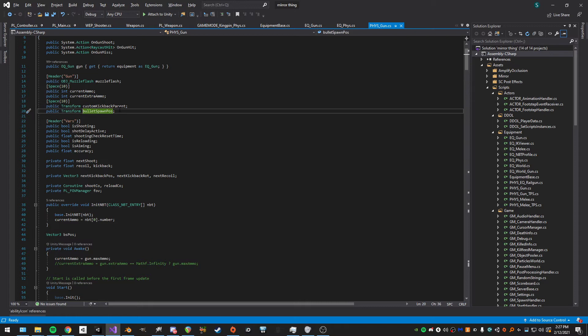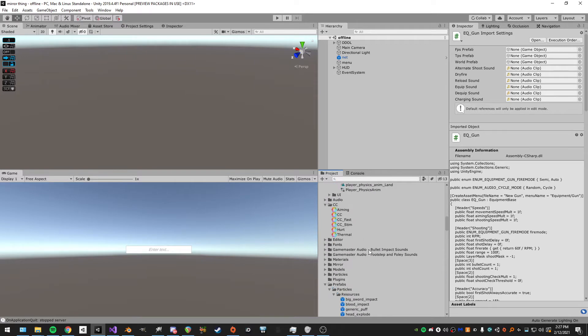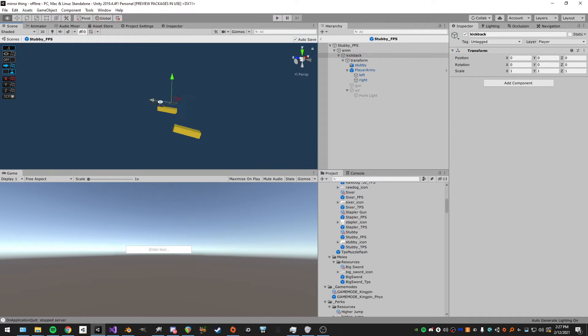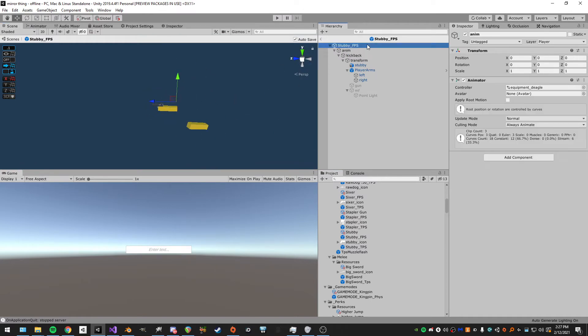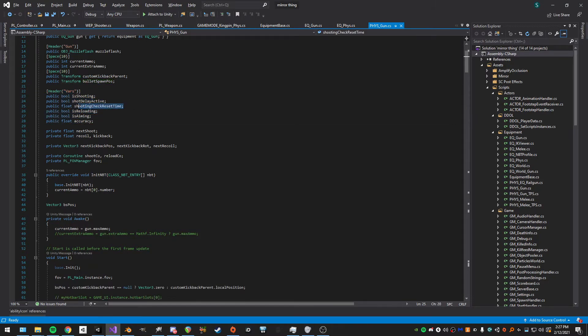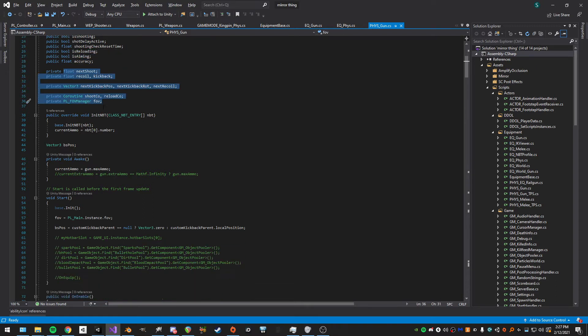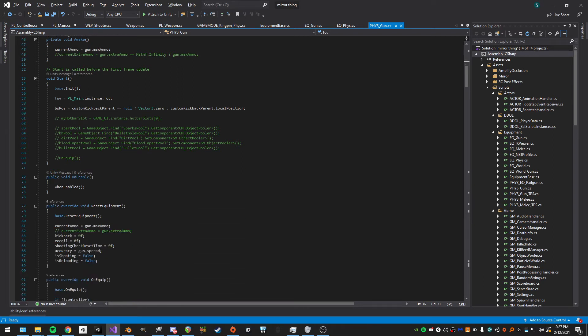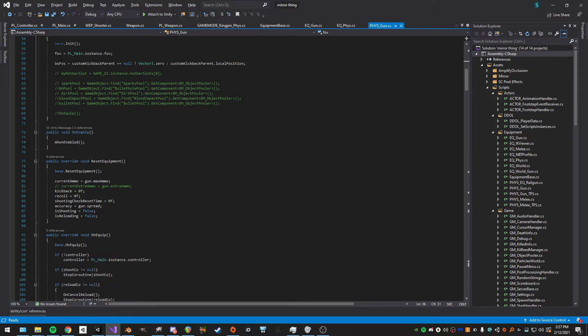We have variables like the muzzle flash, current ammo, current extra ammo, and the custom kickback parent — which determines what object the kickback gets assigned to. In this case I have a custom kickback transform rather than the object itself. We also have variables for shooting, shot delays, active shooting check, reset time, reloading, aiming, and current accuracy. On awake we set the ammo.